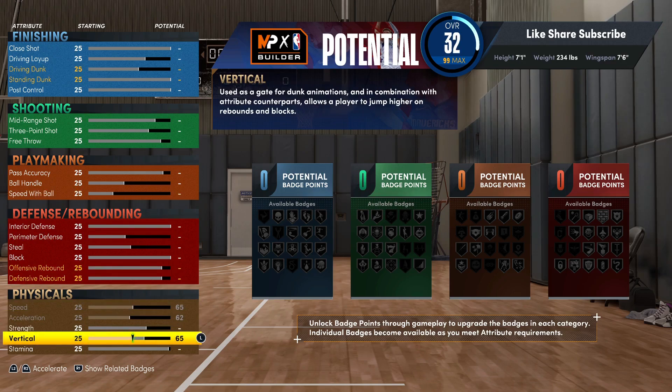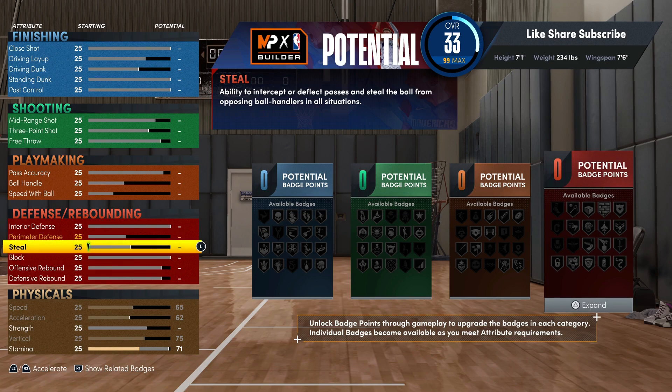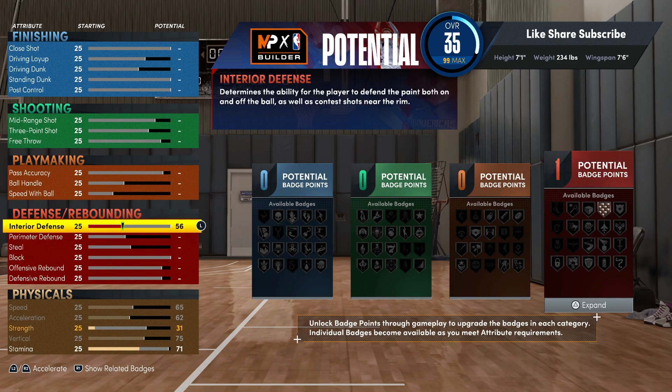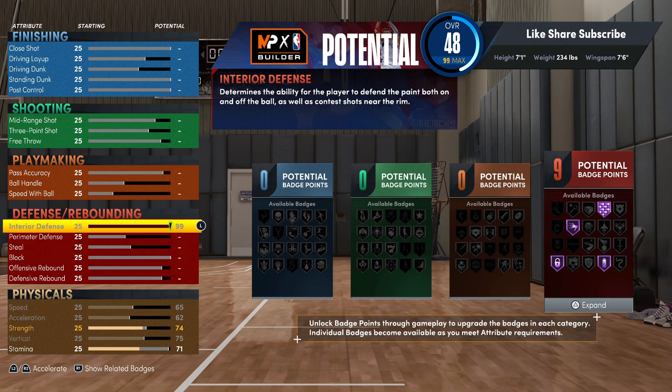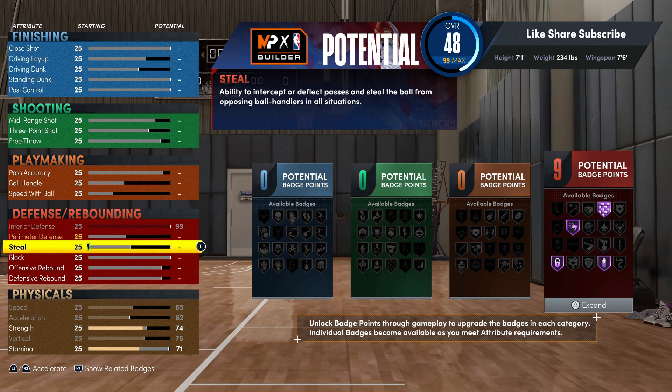For your vertical you wanna go 75 - that's max. And your stamina you wanna go 70, drop it off right there at 71. We gonna hit the defense first. That's really fire - 99 interior defense, ain't nobody coming in your paint.